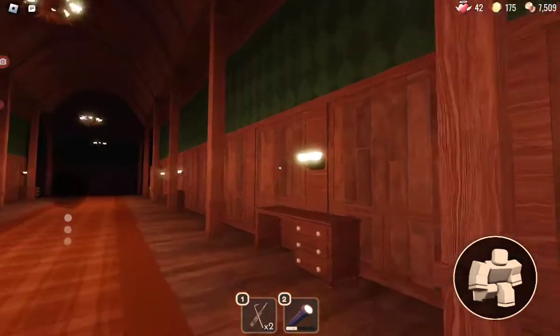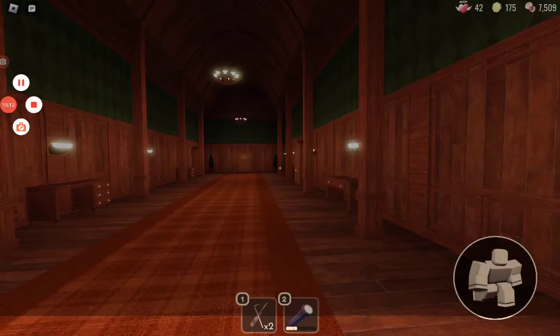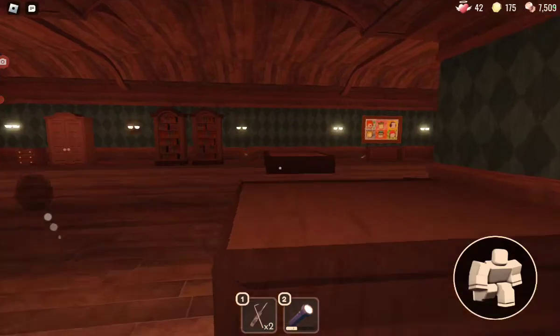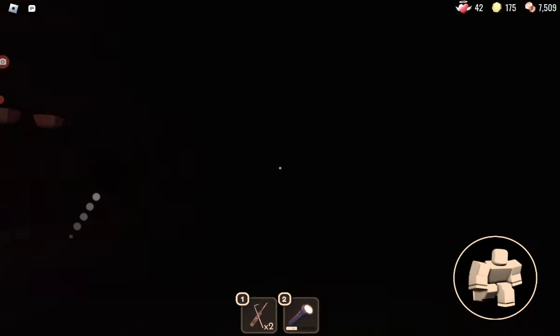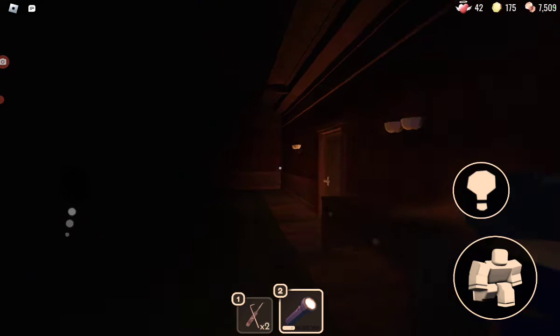Just keep walking through the rooms and you'll get the hang of it. That's like half of the game. Basically it's the same routine — lights flicker, it's Rush.